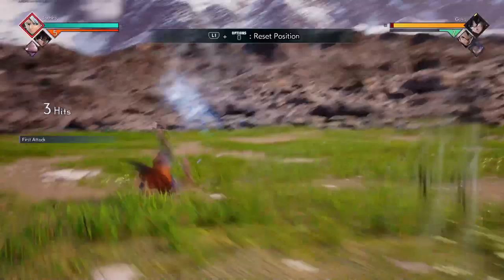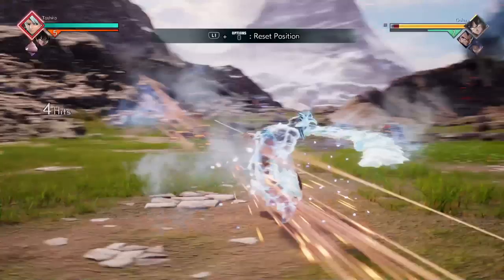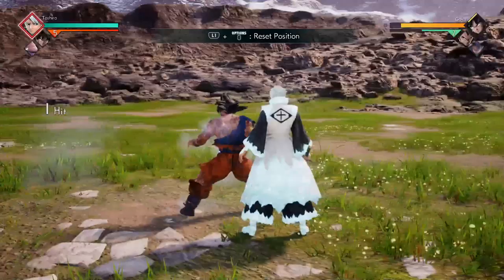You can decide the direction you want to vanish by holding the analog stick — back to vanish back, forward to vanish forward. If you just want to stay in place, press X without moving the stick at all. There's a video for all of this — it should be in the description.